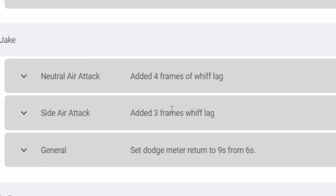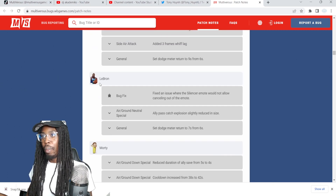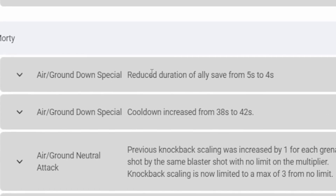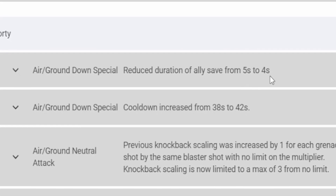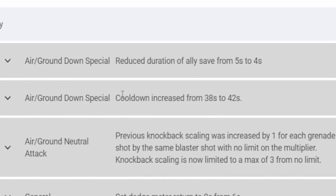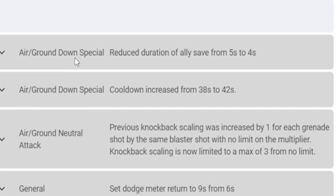Jake nerf — neutral attack added four frames of whiff lag. Side air attack added three frames of whiff lag. LeBron got a nerf — ally pass catch explosion slightly reduced in size. Morty's been nerfed — ground down special reduced duration of ally save from five to four seconds. Down special cooldown increased from 38 seconds to 42 seconds.